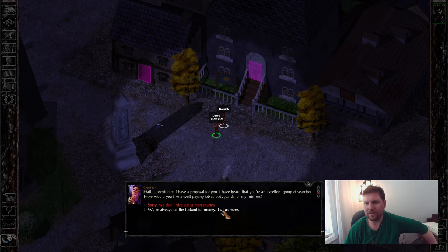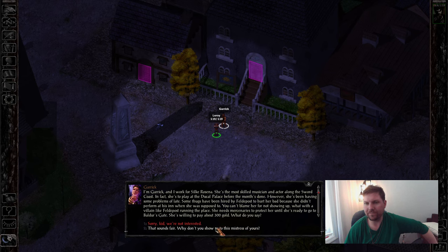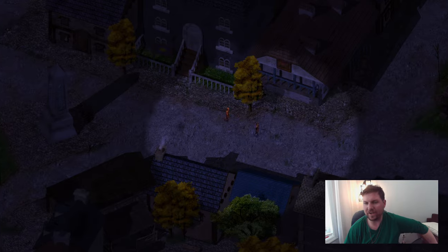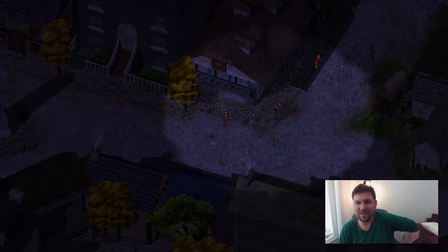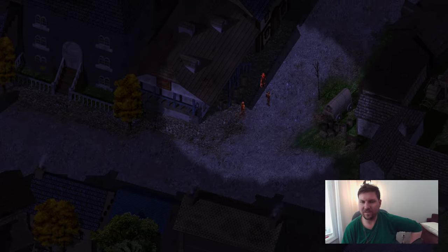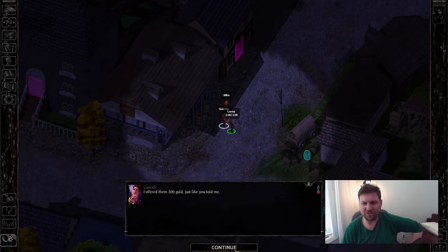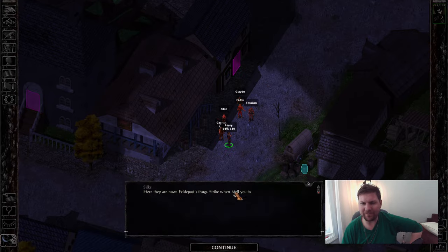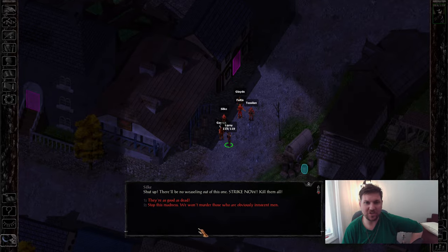We're going to go kill Silky. We have the Protection from Magic scroll that we got from Hafiz, so might as well use it now.